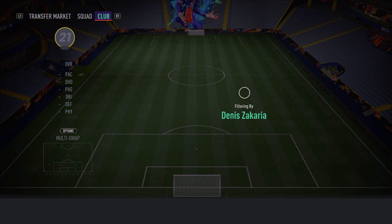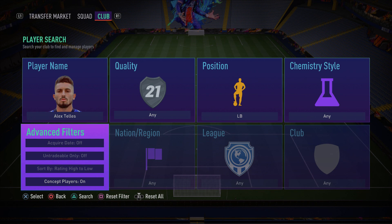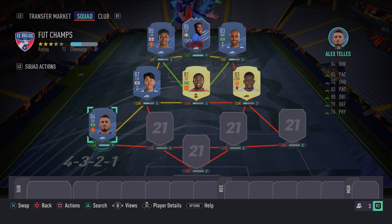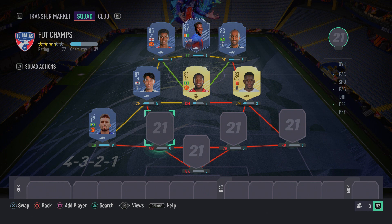In the left back position we have our third Man United player, Alex Tellez. You can pick up any Premier League left back in your price range, but Tellez is fantastic — his passing and long passing are absolutely incredible, making those line-through balls very easy to use and abuse. He's not too slow, not too fast, with average pace that improves a bit with a Shadow chemistry style. He's also decent at defending overall — a fantastic card.